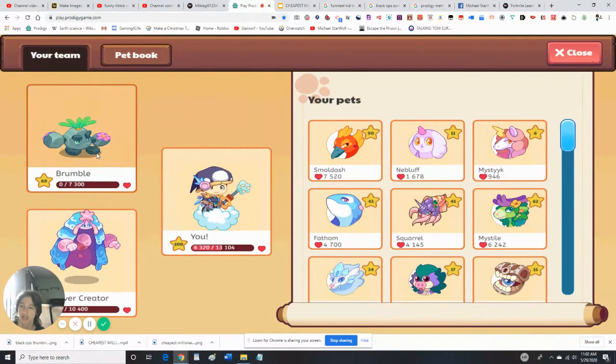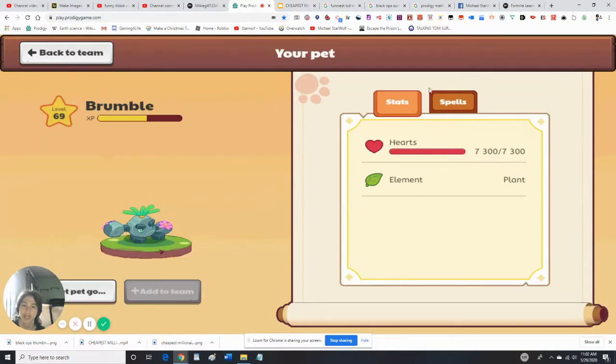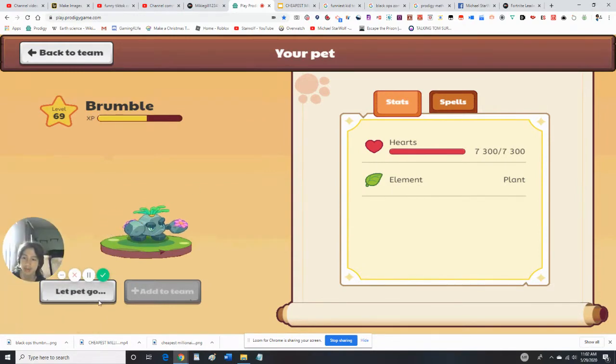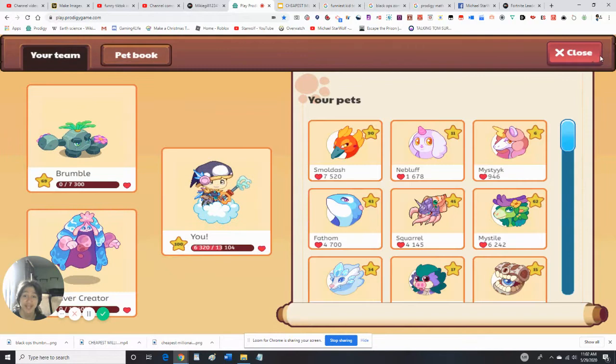Here's my character. Here's Brumble — you guys know what Brumble is? He has over 7,000 bandit health and he's a plant element. This is a level 69 pet when I complete the Earth Tower in Prodigy from the Academy.